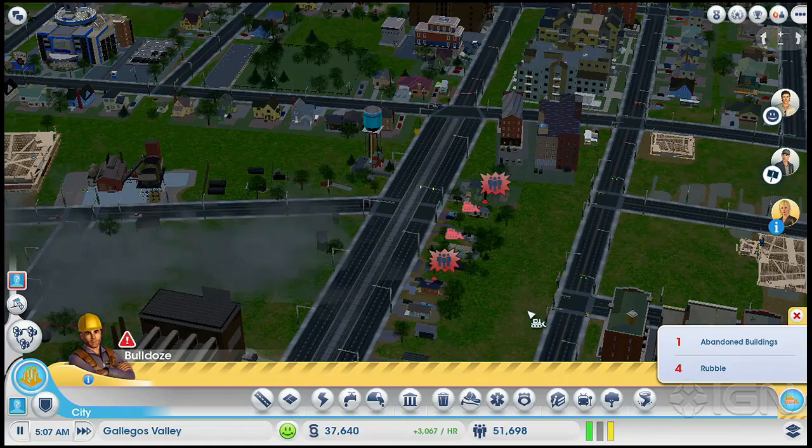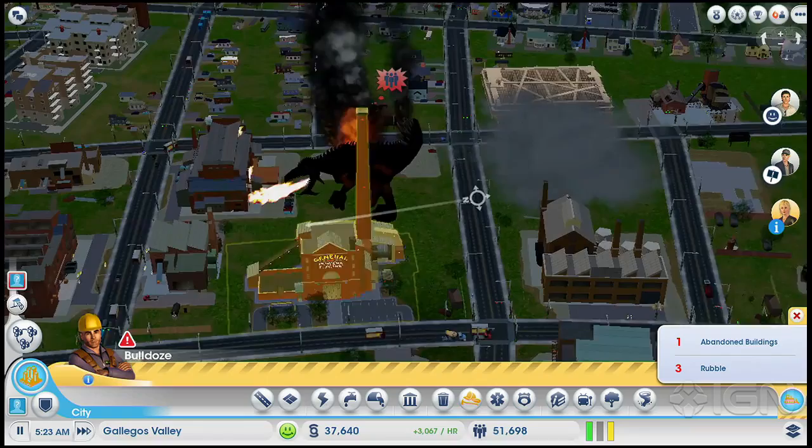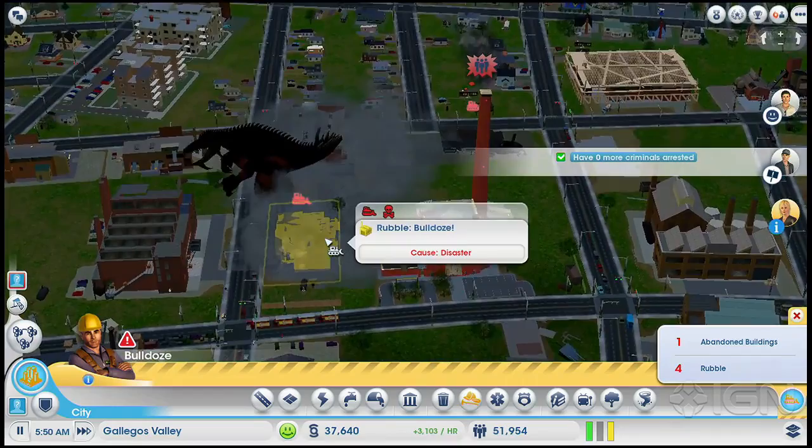This is bad. Disaster has struck Gaius Valley. I think they're still in the process of being destroyed, so they can't help. Oh, he's right at the power plant — stay away from the power plant! Destroy anything else you want, sir. Go away. Don't you touch the power plant.